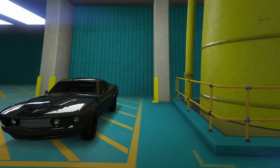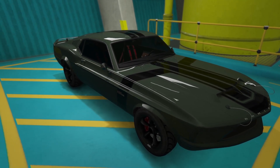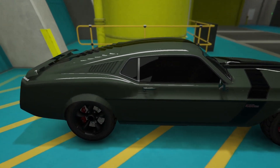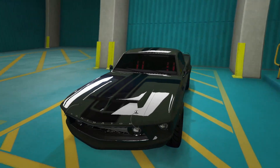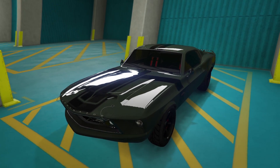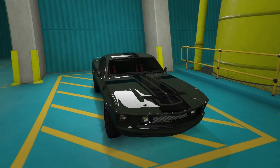Next we have the Vapid Dominator GTT. I've done this one in an olive green — I just customized this recently and made some adjustments. It's got the crackers on it as well and a black livery. I think the black livery looks really sick with the olive green. I'm a big fan of olive green recently — I don't know what it is, it just catches my eye. I've been doing a lot of blue with bronze wheels, and also olive green with black, and I think both look really good.